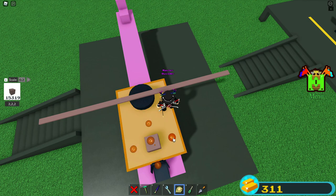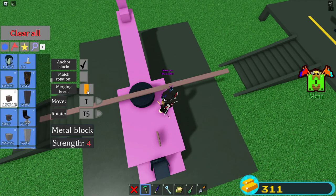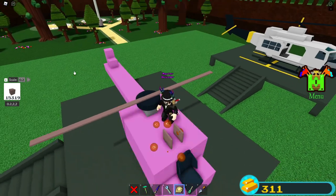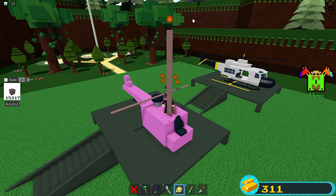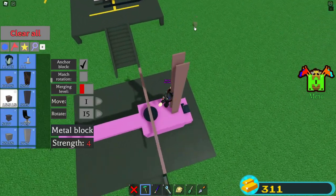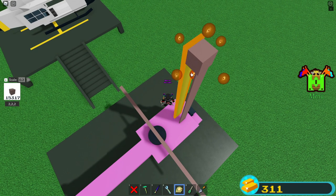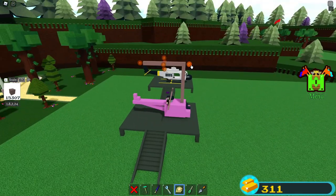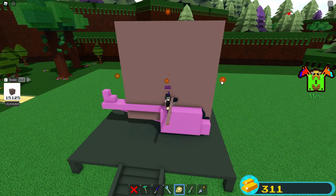So you set it to 0.2, scale it that way, scale this one. Scale it this way, change it, scale it up. What you're gonna do is place a block there, scale that one like this, like this, and make it so it covers the whole helicopter.